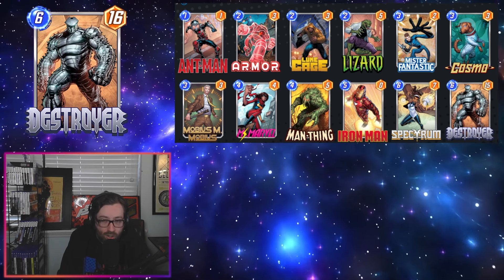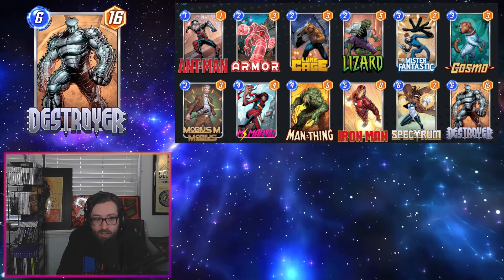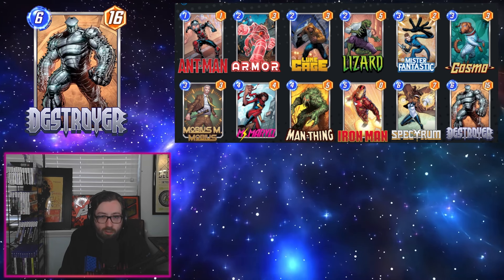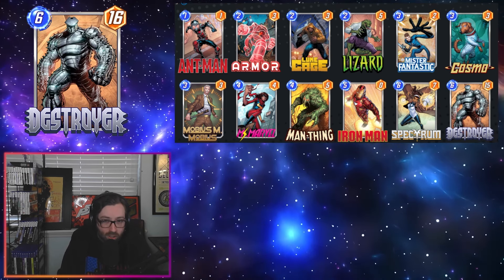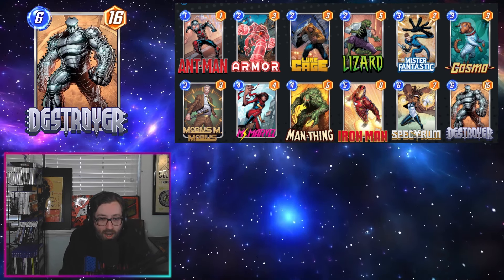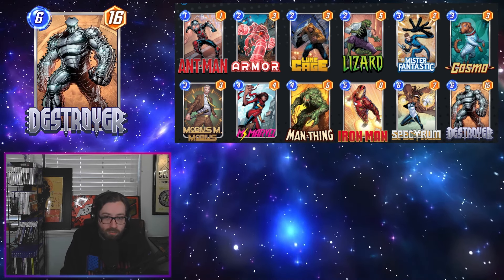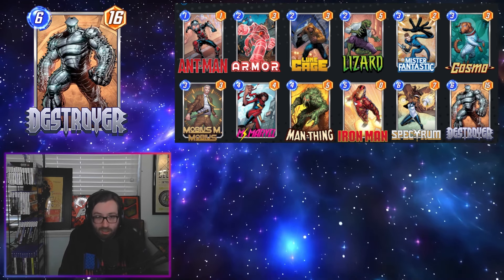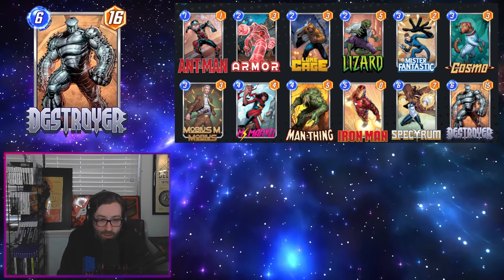We did also get some new interesting additions to our ongoing cards. We have Mobius to limit the cost-reducing potential of the opponent's Miss Marvel so we can spread our power out more easily, Man-Thing to punish the opponent for playing smaller cards in a given lane, Luke Cage to offset that, Lizard, Iron Man to boost up a lane and go taller than the opponent, and then Spectrum can spread that power around while Destroyer provides a ton of power in a single lane. We have things like Armor and Cosmo to offset that downside.